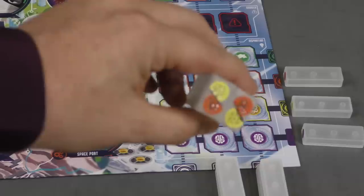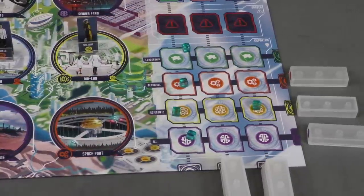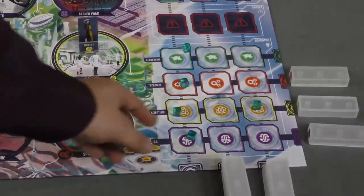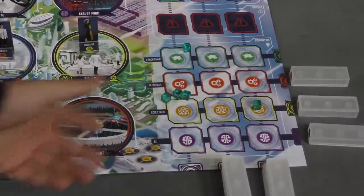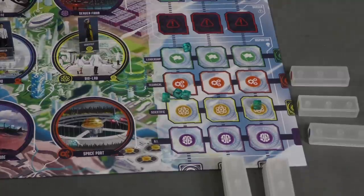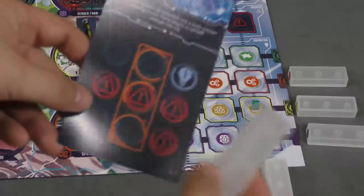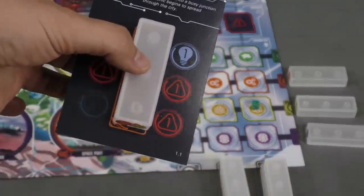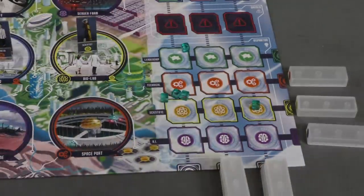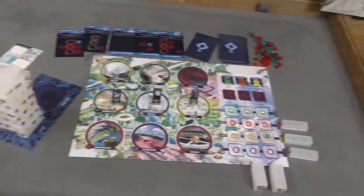You'll notice the blocks have two different colors on them, so you can use them for either color when taking actions. You can also use inspiration cubes from the board as if they are a block of that type for different actions — so inspiration is pretty helpful. When covering one of the outlined spots, you simply take a block of that type and place it there. That's pretty much the whole game: spending blocks and doing actions while the tower gets more and more precarious.